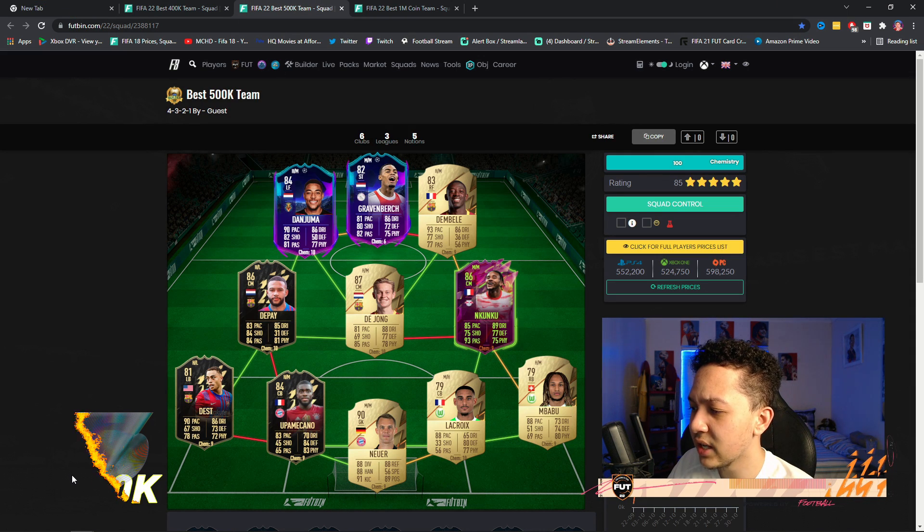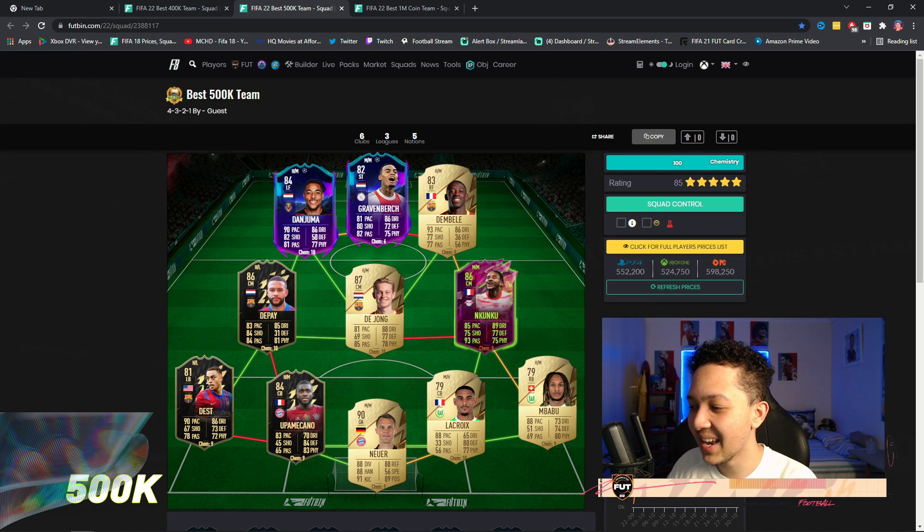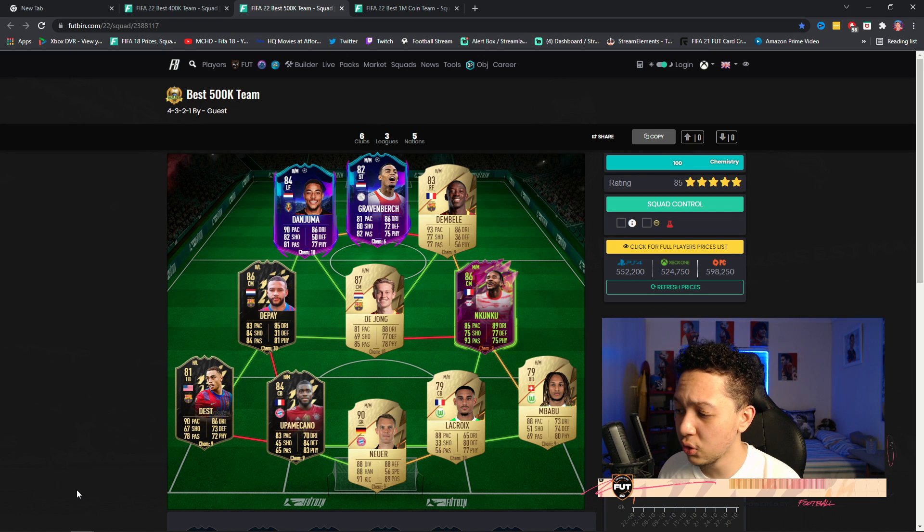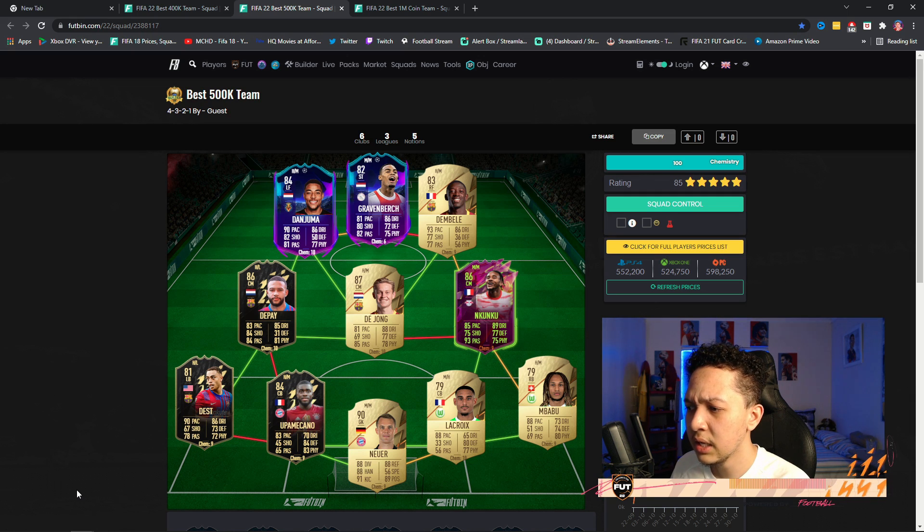Jumping to the best 500k team — another 4-3-2-1, really strong team and probably my favorite so far. We've got the new Nkunku in his CDM version with better passing. Also featuring Gravenberch, who I've heard has an insane card this year. Ajax are first or second in the table so he could get upgraded — could even be a trading opportunity.